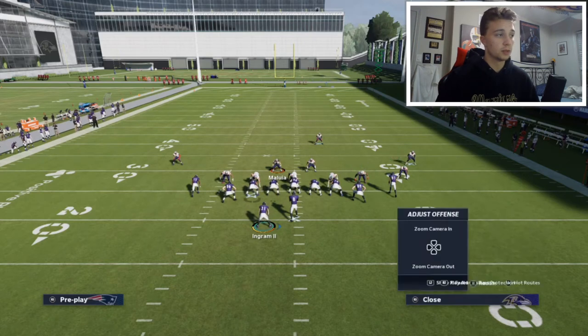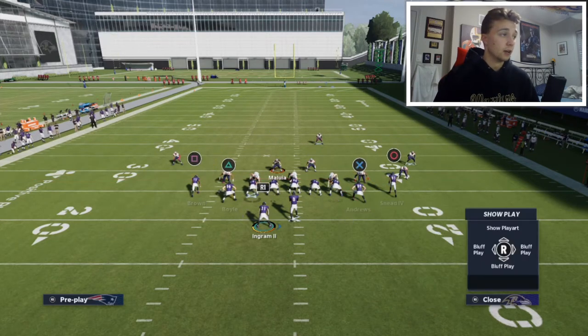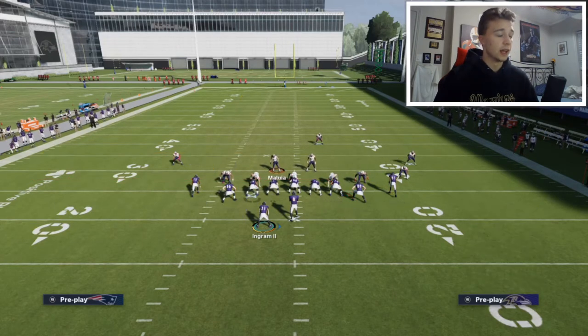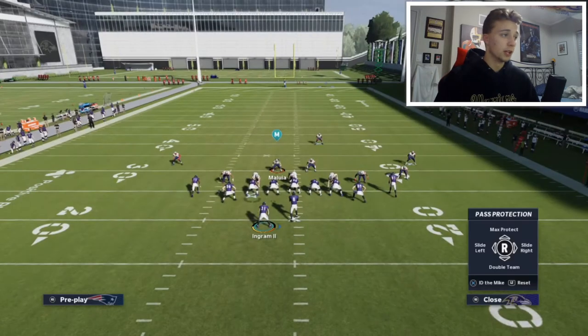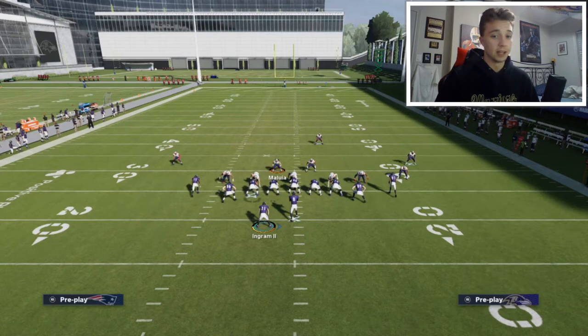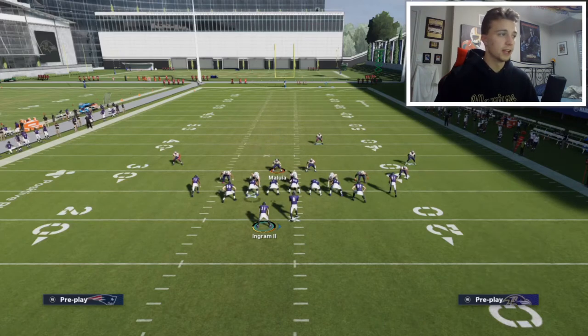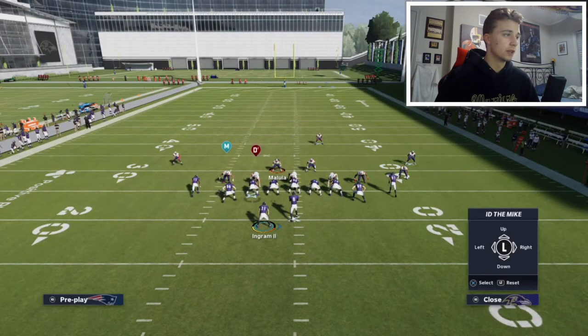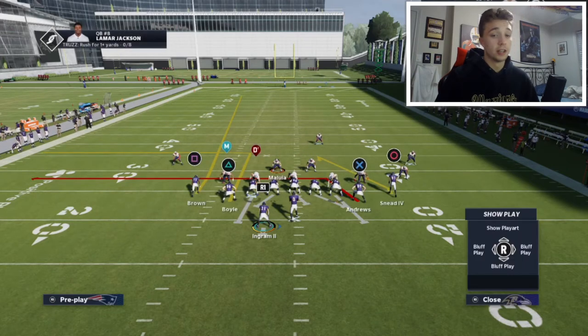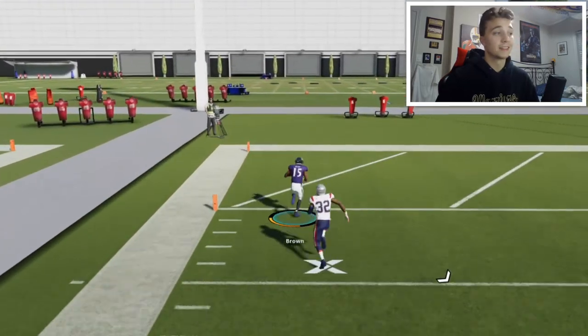Another thing I like to do is motion over and block the running back — that's R1 then R2 to block him — and put your tight end on the out route again at the sticks. To set up blocking, if the outside linebacker on our left is rushing and we want to roll out, bring up L1 for pass adjustments, right stick down for double team. Double team the D-end, then slide the line right. Then L1 and X to ID the mic, put it over the left outside linebacker. Your left tackle and guard double team the D-end, your running back picks up the outside linebacker, and hopefully you get a chop block animation. Here he drops into coverage so we roll out easily — and with that roll out we have a much better pass with Lamar. That's gonna be a touchdown every time.